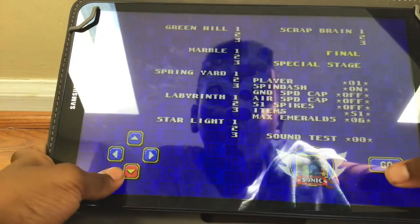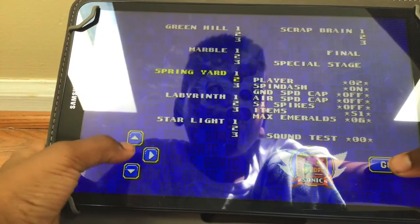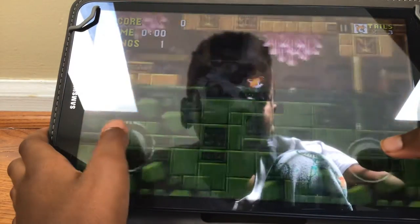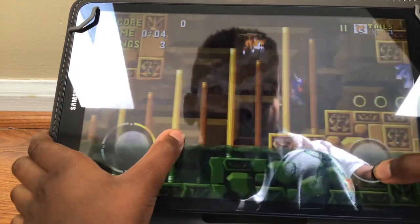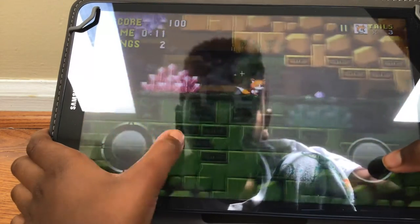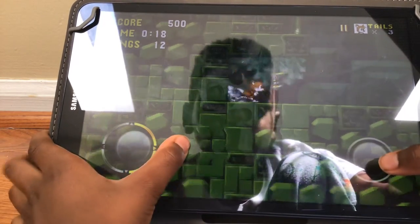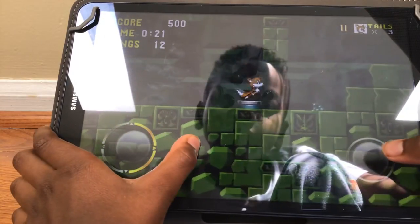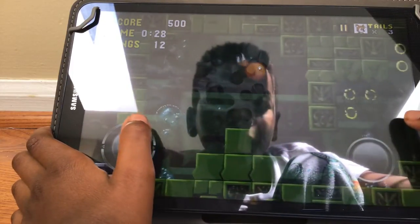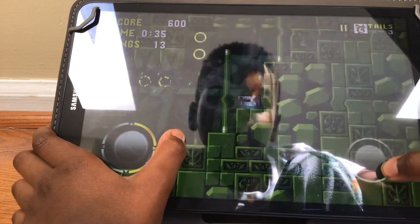We're gonna do it with Tails — it's way better with Tails because he can swim and fly. I mean, look at him — we can skip the whole entire level with Tails. I don't know if that's true, but he can whack stuff with his two tails. I like Tails and Knuckles in debug mode because they can help me with a lot of things.